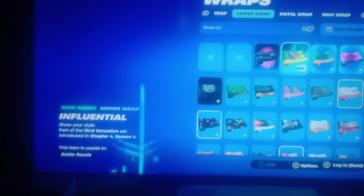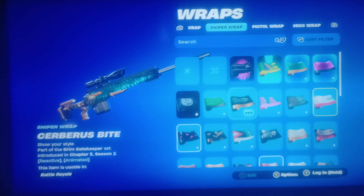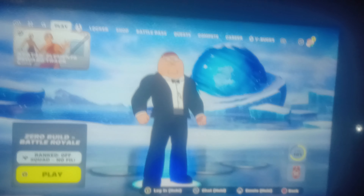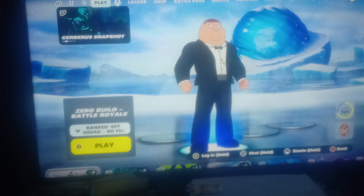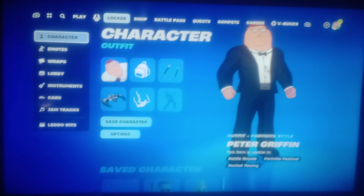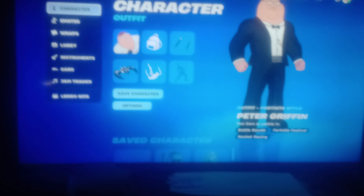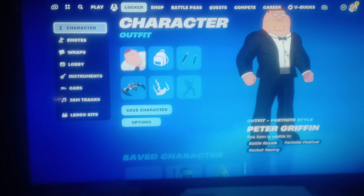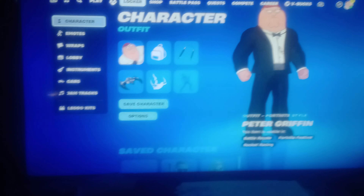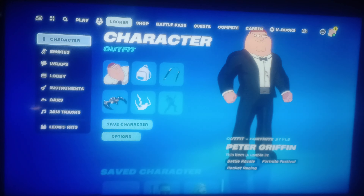Now I'm gonna change up the sniper gun - we got snake, water, and a few others. And that's all I have here, so we're gonna stop right here. Thank you for watching - that's all I have for skins, locker, pickaxes, wraps, emotes, lobby instruments, cars, jam tracks, and characters. Make sure you subscribe, hit the bell if you're new, and like this video if you're enjoying watching Fortnite. Comment below which Fortnite skin do you like the most!